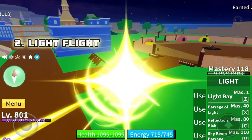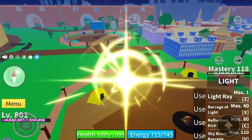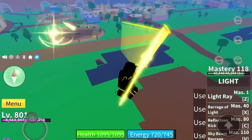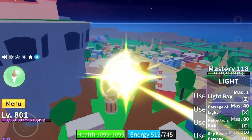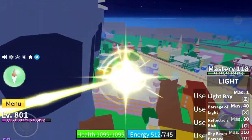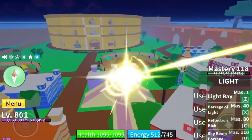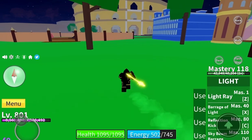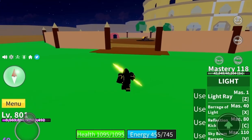Next is Light Flight. This is actually a pretty cool ability and it goes extremely fast. My only knock on it, though, is that the only way you could really move is if you hit walls or something, because it bounces off the wall. It's just tough to explain — you'll just have to look at it.